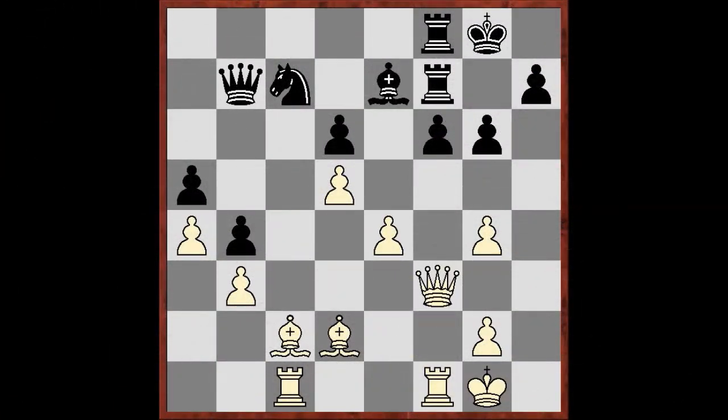Moving to the next example, let's first try to understand who has an advantage here. I think 99% of chess players would want to play this position with White. It can be explained by different factors, but the main one is Black's constrained space and limited possibilities for their pieces. It may seem like White could play however they want without any plan, without looking for counterplay from Black, because here it doesn't exist.